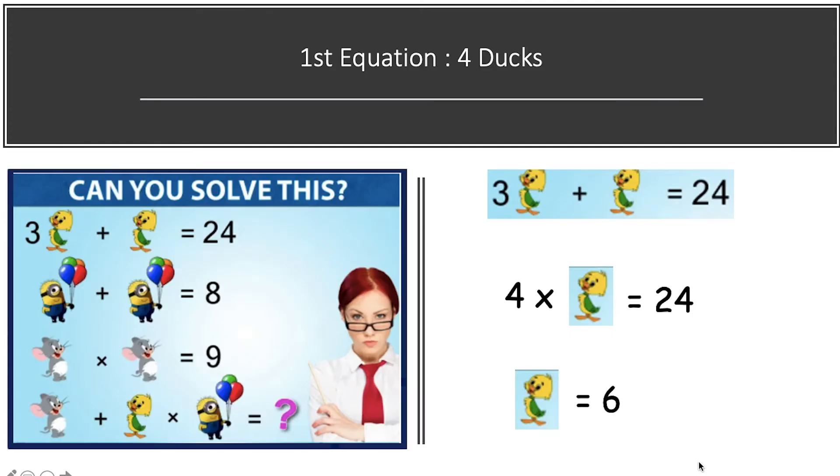Here we go. Considering our first equation — in the first equation we have got four ducks, that is three plus one, equal to 24. So four ducks is equal to 24, and one duck value will be equal to 24 divided by four, which is equal to six. By the end of the first equation, we have got one duck value equal to six.